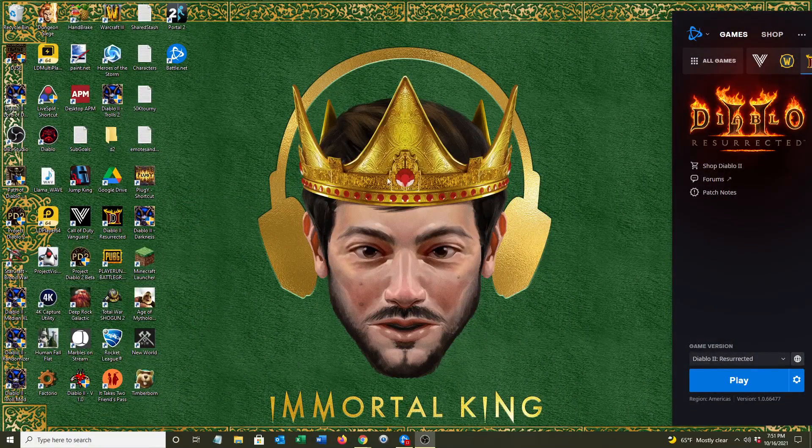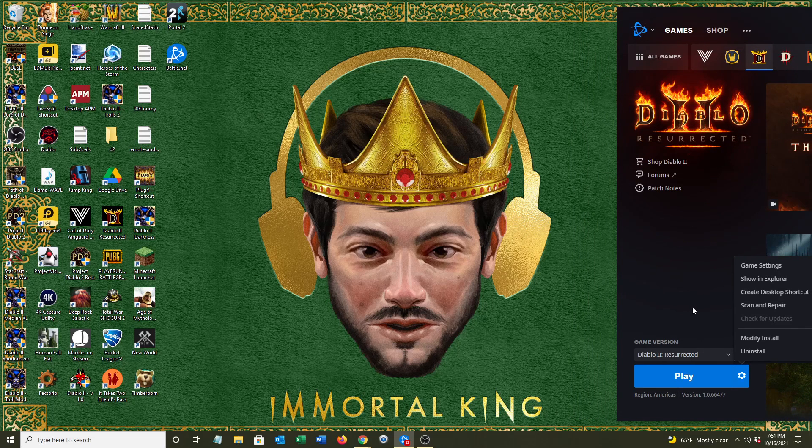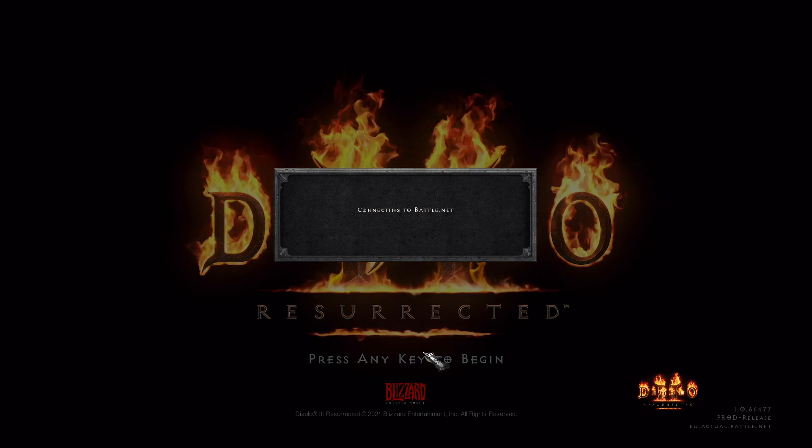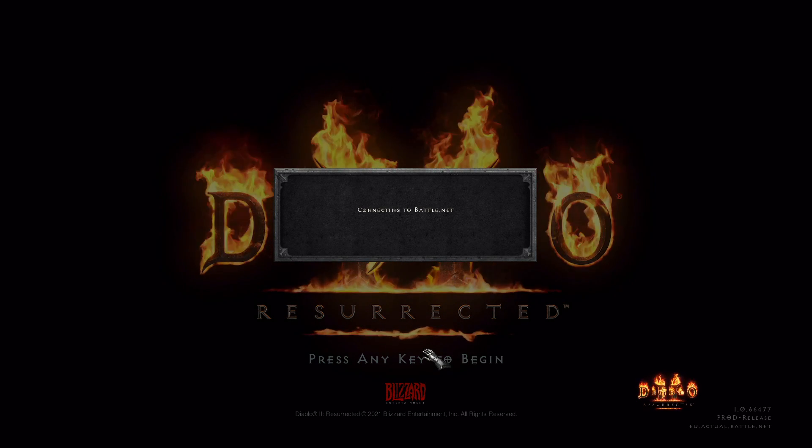If you're in Diablo 2 Resurrected and playing, you may need to exit out - we'll show that in a bit. Go to your Battle.net launcher. I'm hiding some things because there might be things that shouldn't be shown like friends on my list. Right here you have the Play button for D2 Resurrected, but right here you also have the regions - you can go to Asia, America, and Europe. Change whatever region you want to get on right here, and this is how you can play on another region.